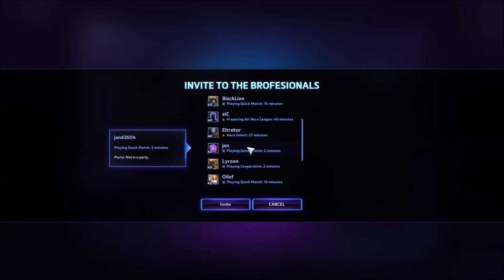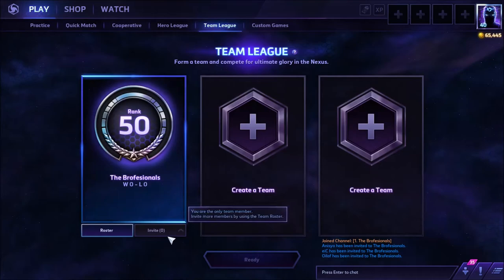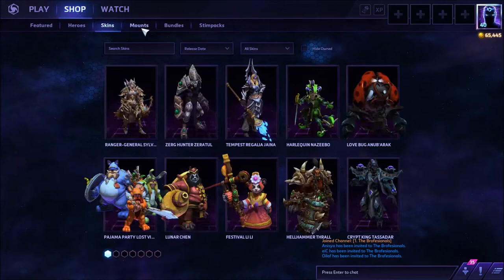I'm also going to add Oiloaf, my bro. You can also disband the team and kick teammates. That's how you create a team. We also see in custom games — nothing really much changed there.